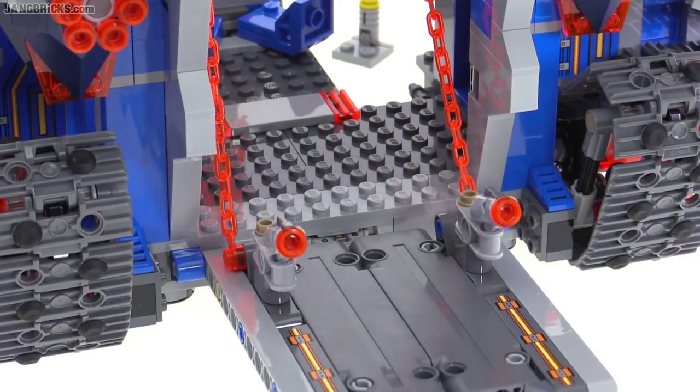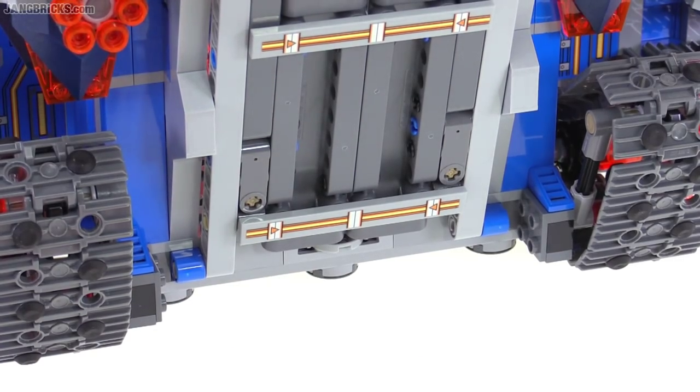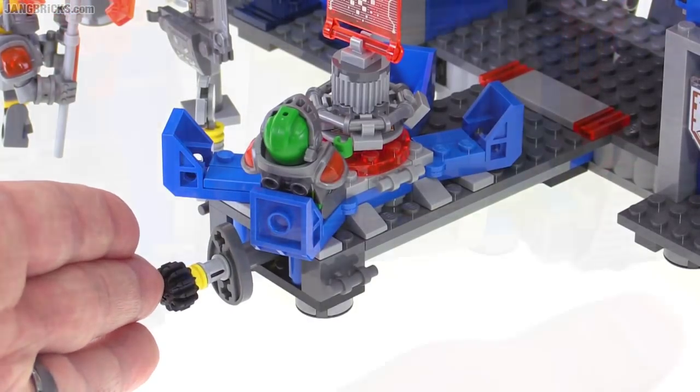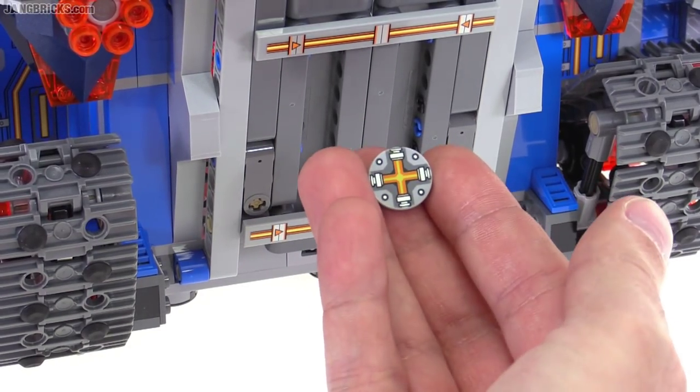One more thing: when the drawbridge gate is closed, you can use a hidden disc launcher. There's a button on the back that you push right through, and it shoots out discs — they give you three of these.